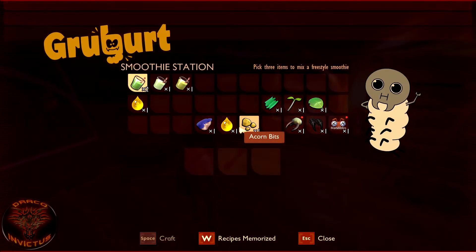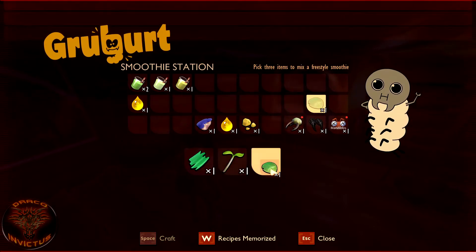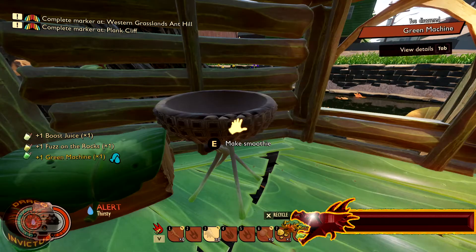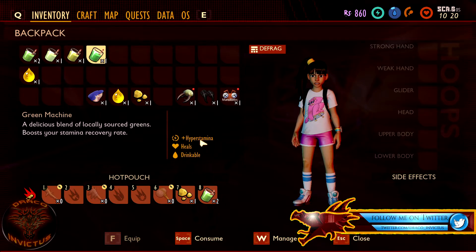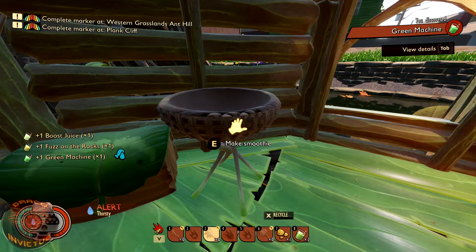The next smoothie we're going to tackle is the Green Machine, and it requires plant fiber, sprigs, and clover leaf. Let's go ahead and get that one made — there it is, the Green Machine. A delicious blend of locally sourced greens. It boosts your stamina recovery rate, gives you hyper stamina, heals you, and helps quench thirst because it is drinkable.